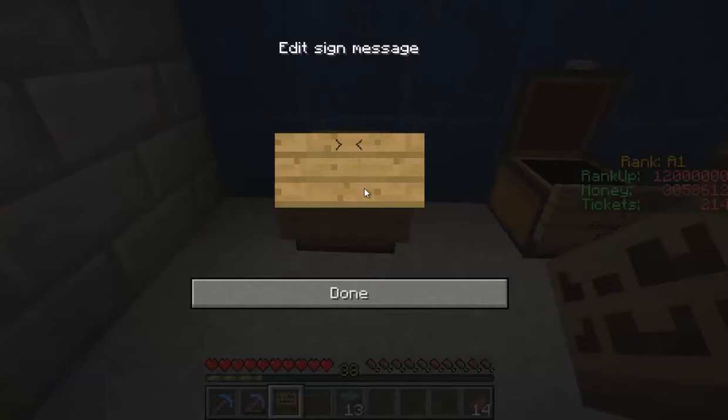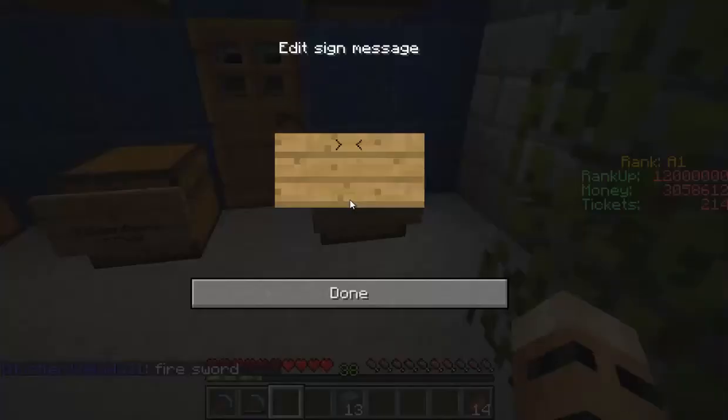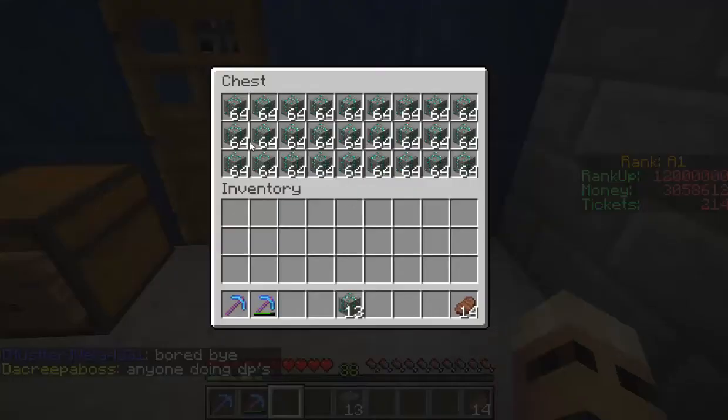I'm going to put a sell sign right at the front door - buy 30 emerald ore for $80,000. We've got so many of them so we'll price 30 emerald ores at $80,000. Over here we'll still try to buy some coal, hopefully getting it for $25 each. I really need coal to smelt all that gold.